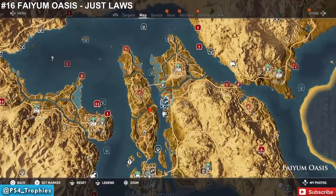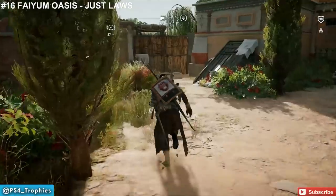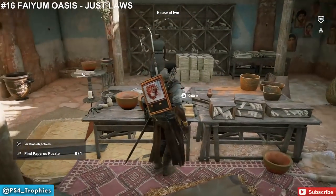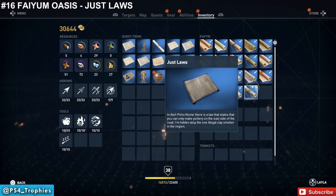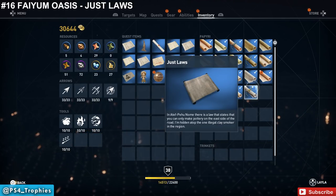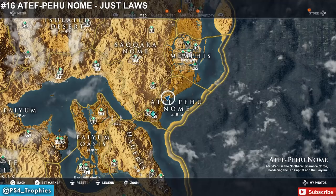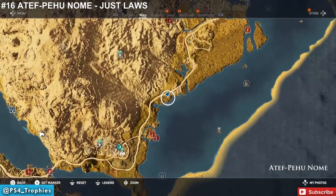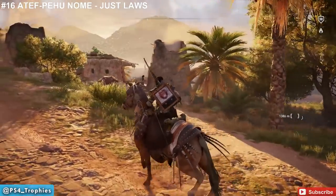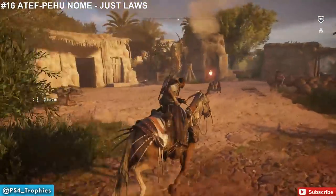Now heading to Faiyum Oasis, a separate region just to the right of Faiyum. Find 'House a Win' inside a building there. This puzzle is pretty clever — it sends you to Atef-Pehu Nome. The clue says: in Atef-Pehu Nome, there are a lot of states where you can only make pottery on the east side of the road — I'm on top of an illegal clay smoker in that region. The only real main road in Atef-Pehu Nome runs north-south; on the right side you'll see clay smokers, but the illegal one on the west side is where you find the solution.